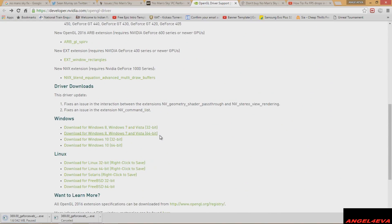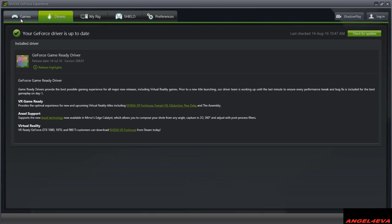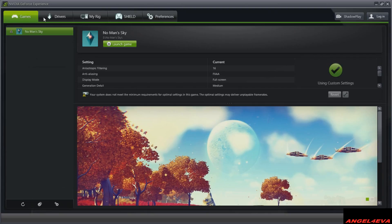The next step is to install OpenGL 4.5 and also install Microsoft Visual C++ Redistributable 2010. Install the latest drivers from GeForce and AMD respectively according to your graphics card manufacturer. Also optimize No Man's Sky using Nvidia's optimization tool in GeForce Experience.